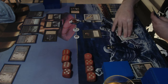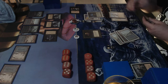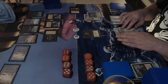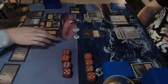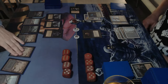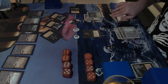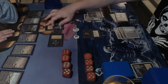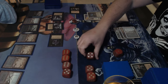Dedek is in the tank, maybe thinking about a drain life for two. He plays an icy manipulator — but he's tapped out since island of Wak-Wak and maze of ith can't tap for mana. That means next turn Michelle can at least deal another two points of damage. The card that would be really good for Michelle to top deck right now is a demonic horde.